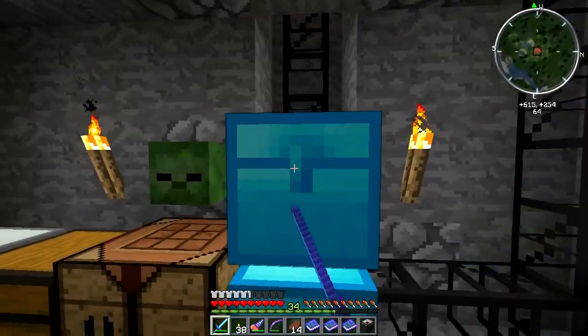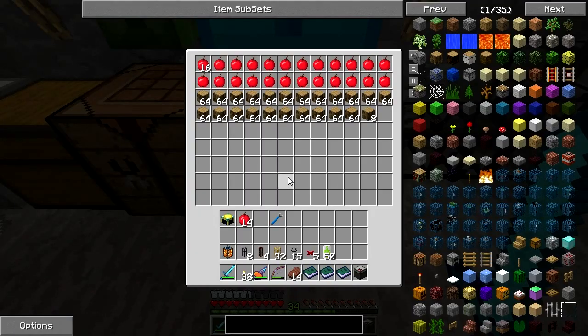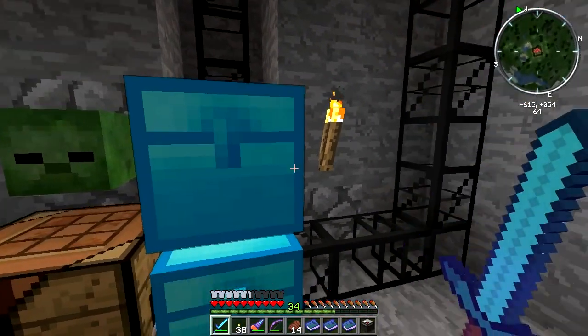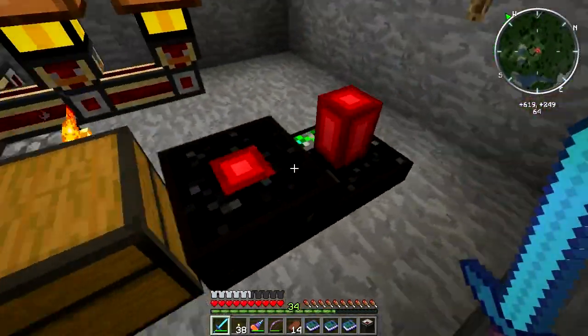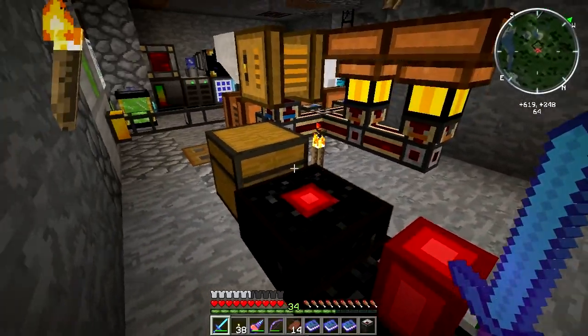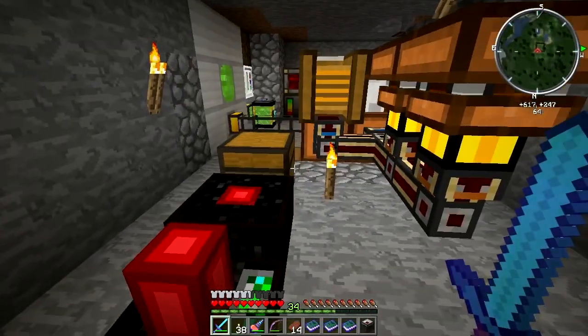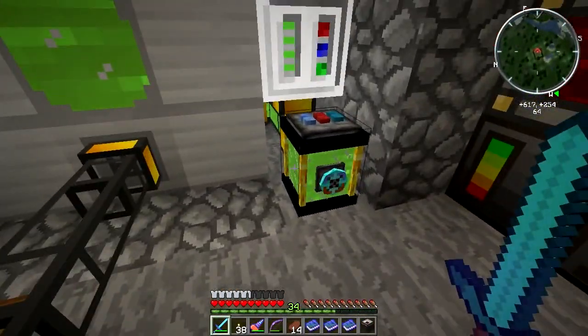This is all leading up to the logger and arboretum — it's just pumping all my wood and apples down here. I've also got this assembly table hooked up as well. I needed that to make an AND gate, so let's go take a look at what I wanted that for, and also why I'm using an ender tank.